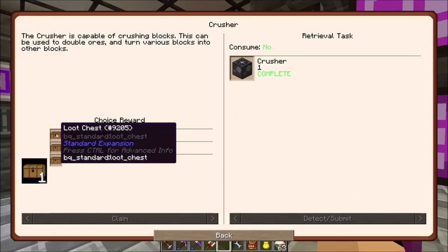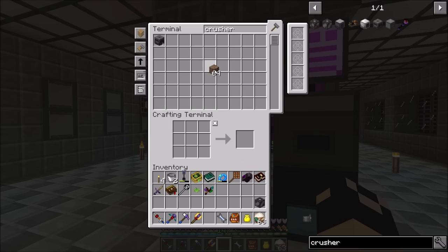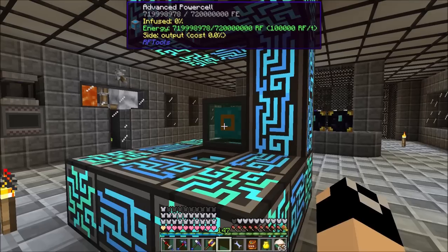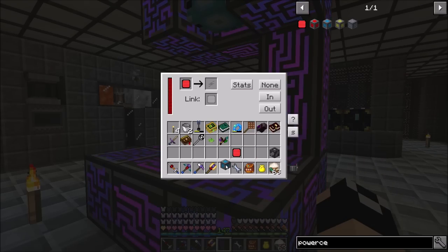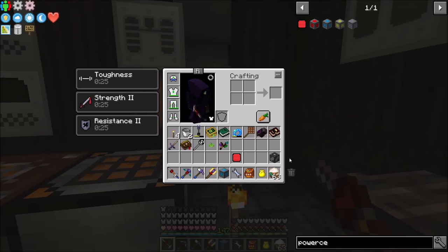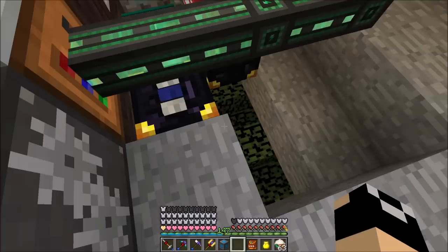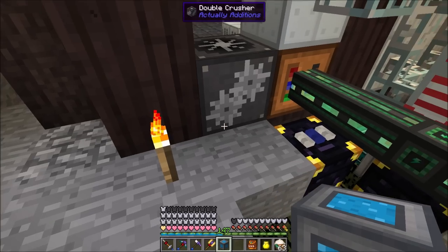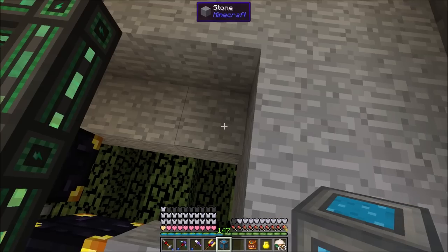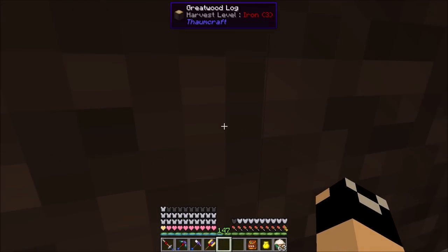We'll grab a power cell, link it up, and set up the double crusher right here. We'll probably end up adding more power later. We'll set up the double crusher, connect output to the power cell — there you go, you're linked up. Then let's get some XNet connectors and cables.